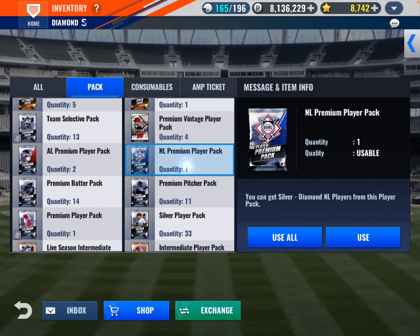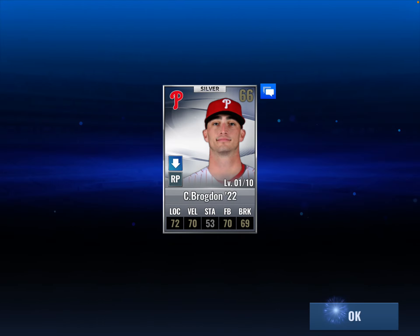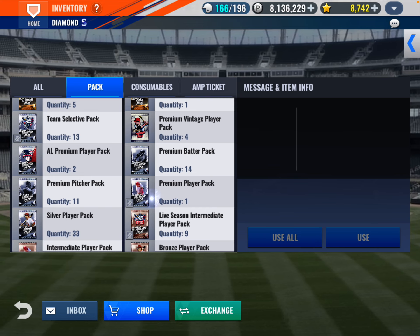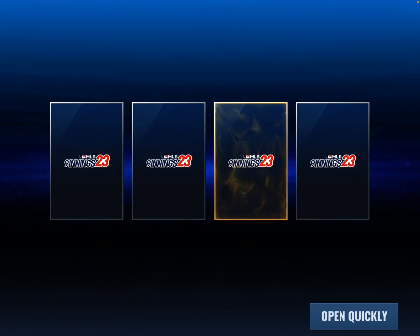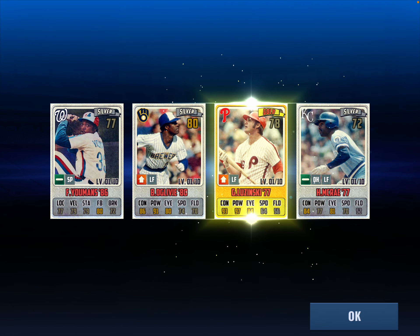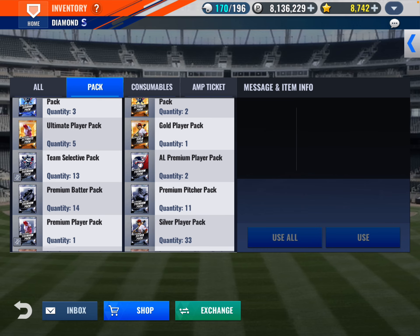Another silver — it is Brogdon. Let's see, premium vintage, four of these. Come on, give me something good here. We get one gold. So we get Floyd Yeomans, Ben Ogilvie, Greg Leszczynski, and Hal McRae. Maybe we can do a combo on that. So we got five ultimate players — chance at a diamond. We get none.